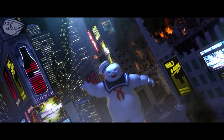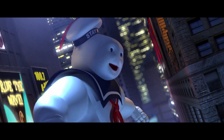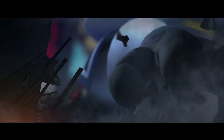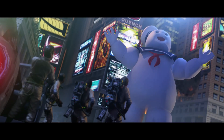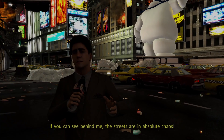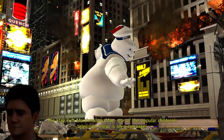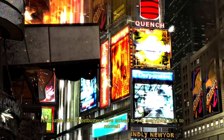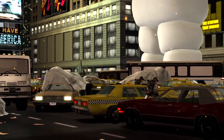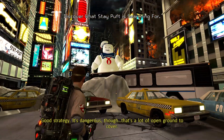Say, is that him? It's hard to miss. Egon, how close do we have to get the big trap to reel him in? A lot closer than this. He's looking for something. Is he looking for something or someone? The streets are in absolute chaos. Authorities are doing everything they can to quell the panic and maintain order. The Stay Puft Marshmallow Man, star of the popular children's television show, is on a rampage.